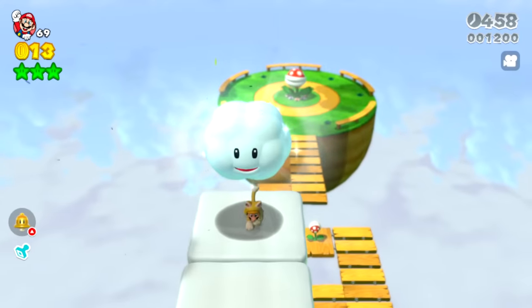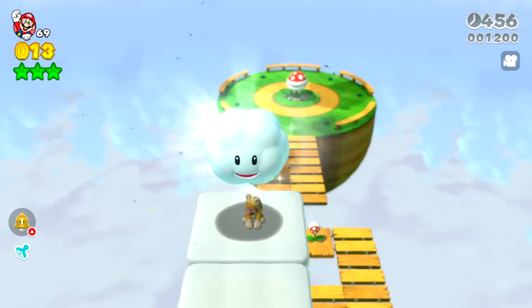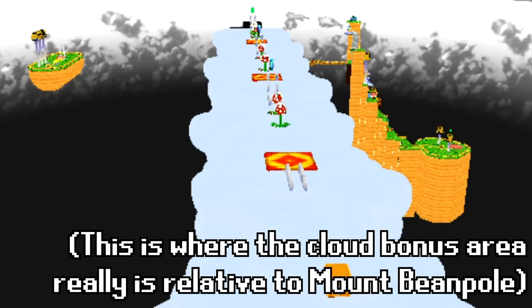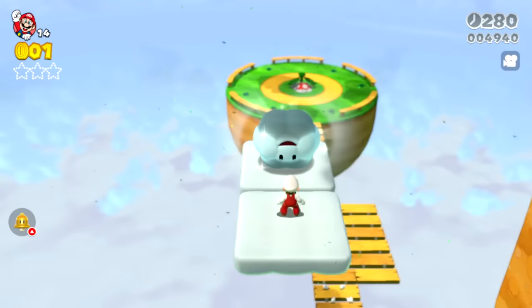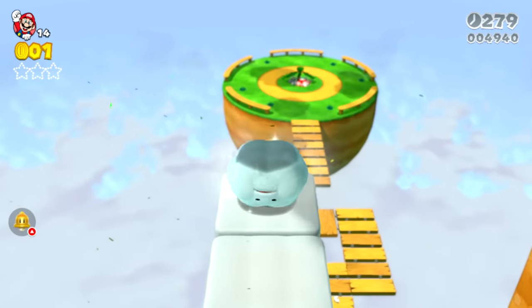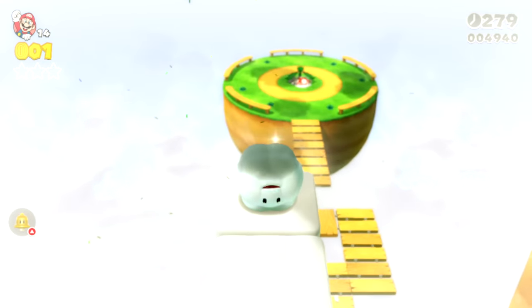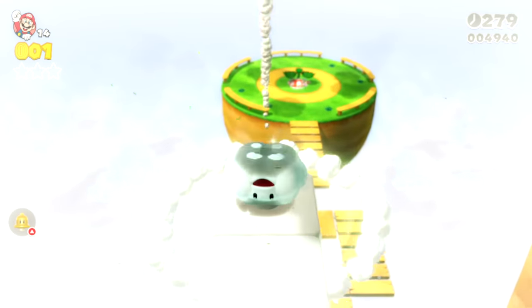The cloud cannon in Mount Beanpole launches you to a bonus cloud area, and it might not be surprising to hear that the cloud bonus area isn't actually straight above the cannon — it's off to the side. One funny thing: if you rotate the cloud cannon, something strange happens when you jump in and get launched. We saw this in my video where we made enemies and objects upside down in Super Mario 3D World.